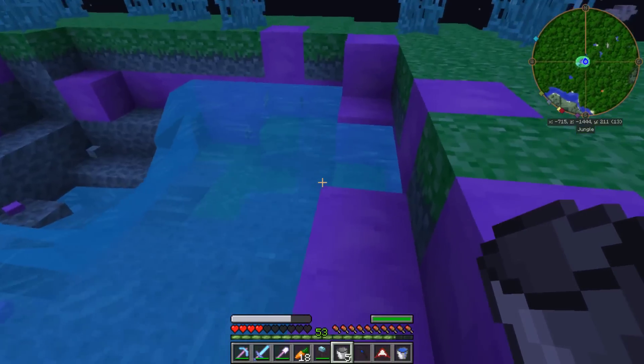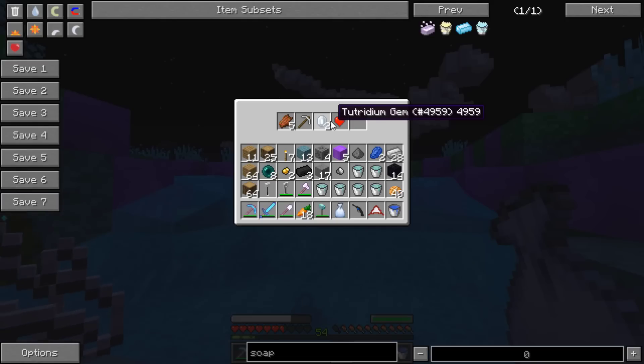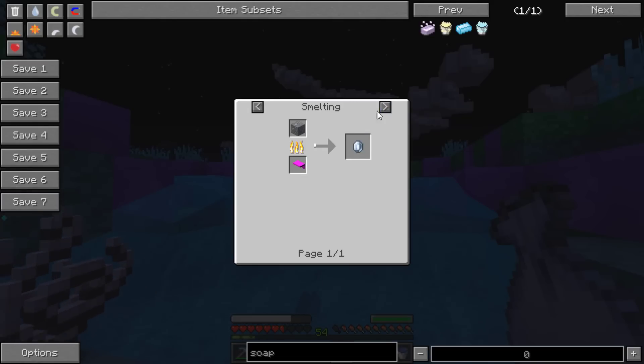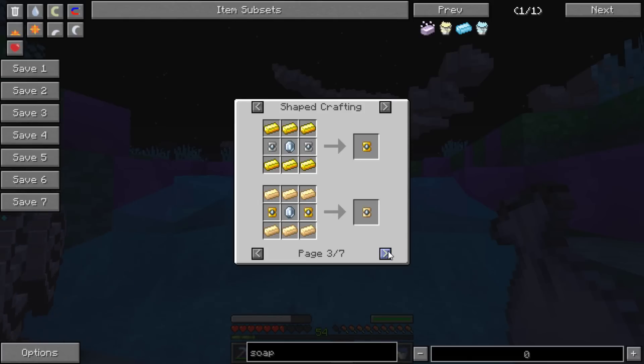Worth it though. We got two crystals for it. Always lovely. Oh, what else can I do with these things? I got a suit core, yeah. Those things. Boom-ba-dum.